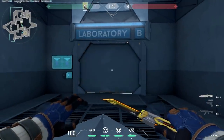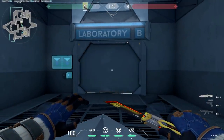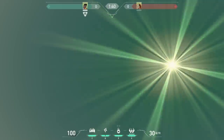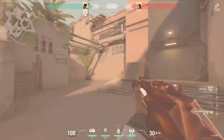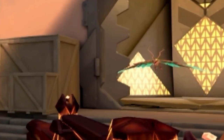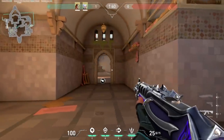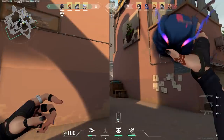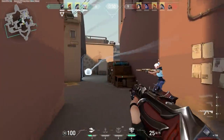You can use this to force the doors to open on the other side. There are so many times where the enemy Skye has sent her bird flash through the long portal and blinded her guys pushing showers. Likewise, you can help your team get picks by throwing flashes, nades, and mollies through the portal doors. Valorant is a team-based shooter, so let's not forget to work together.